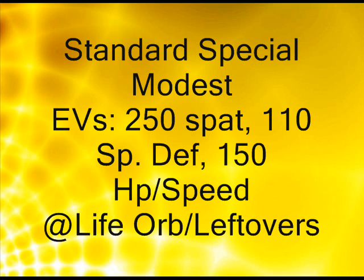The standard special set is pretty much Modest. Most people would make it faster than I did, but I gave it 250 special attack with 110 special defense, and 150 HP or speed. I'd rather go with HP because it's not fast to begin with, with a Life Orb because of the HP, or Leftovers if you want it to kind of be a wall-ish Pokemon because of its special defense. Even though it won't wall that much, it's got the HP to help it.